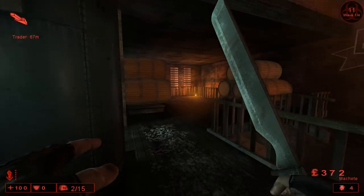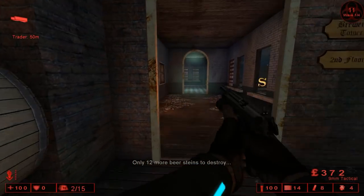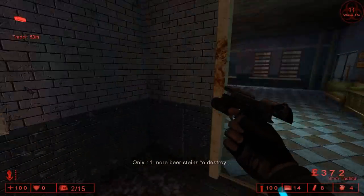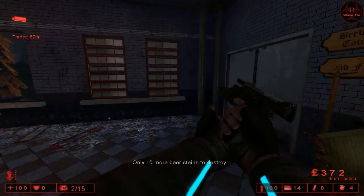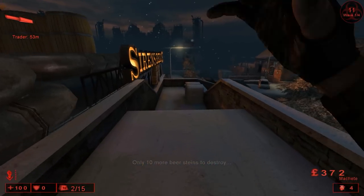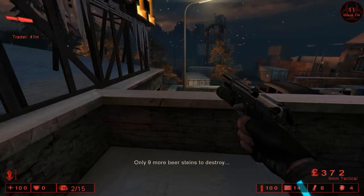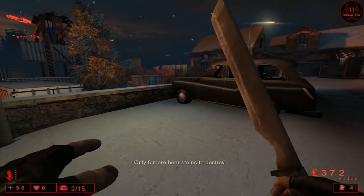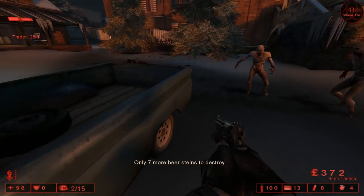Don't go there or there — just run along this path and you will see these far five barrels right here; destroy that one. Go over here and you see these two windows; there is a beer stein right there. And there is one between the couches. Go out here, you will immediately see one if you look over here. Then jump down, open the door, there is one right there.